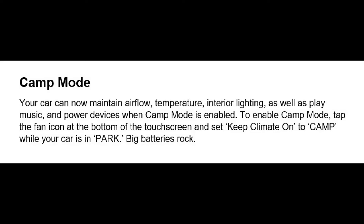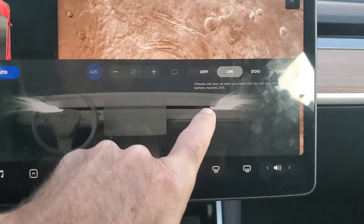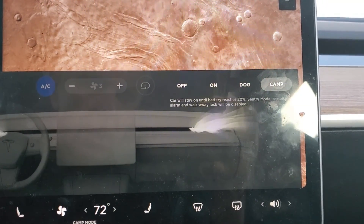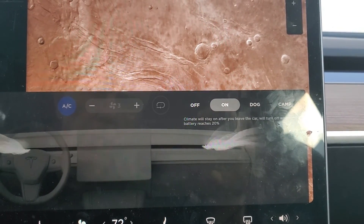The next new feature is camp mode. Your car can now maintain airflow, temperature, and interior lighting, as well as play music and power devices when camp mode is enabled. I think it was only allowing us to maintain temperature before. To enable camp mode, tap the fan icon at the bottom of the touch screen and set keep climate on to camp mode while your car is in park. You can press the fan and get the choices of on, dog, or camp. Camp mode says the car will stay on until the battery reaches 20%. Sentry mode, security, alarm, and walk-away lock will be disabled, so you can basically stay in the car for a long period of time. Dog mode displays the message about a dog being in the car.